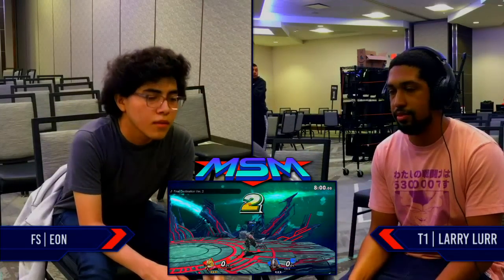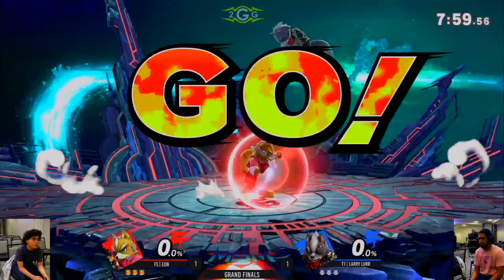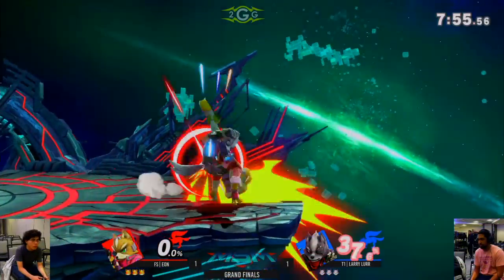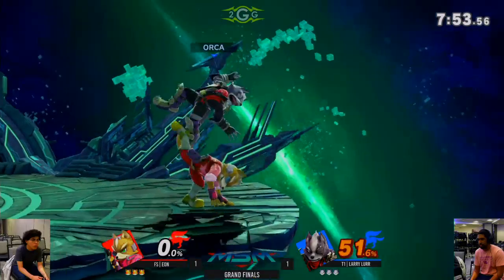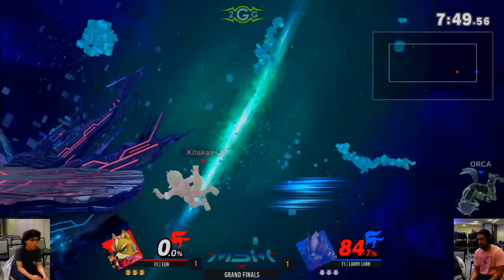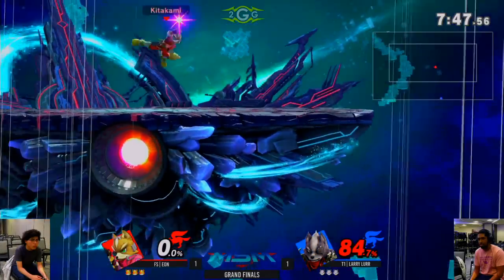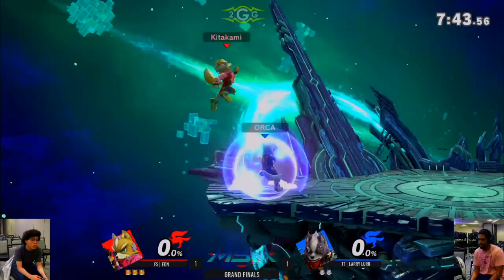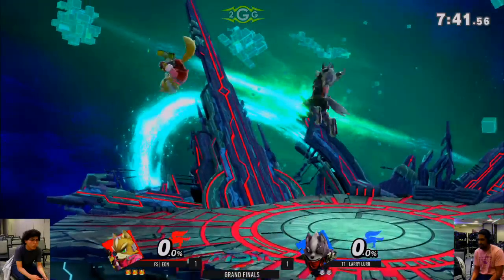Wolf's back out to play. Going to FD — one of my favorite FD remixes, so many good FD songs. Oh Eon! He didn't make it back after that. Zero to death to start out game three — that's so good for him because he was struggling so much in this matchup earlier. He got two-stocked both times by Larry's Wolf.